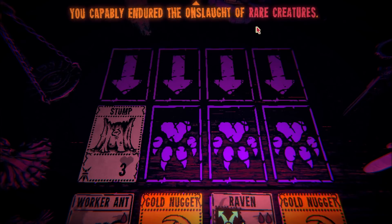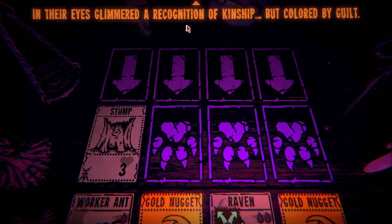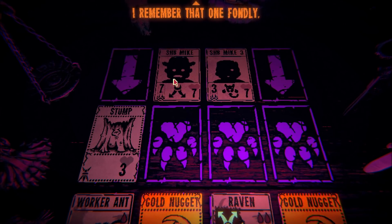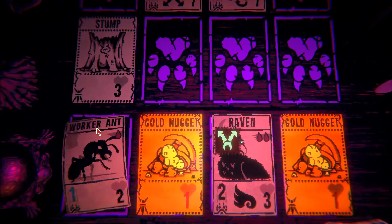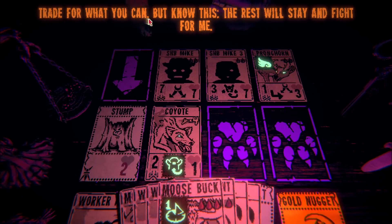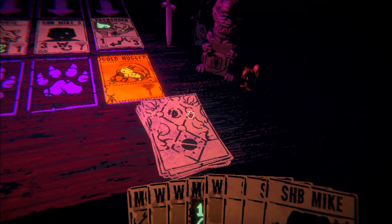'You capably endured the onslaught of rare creatures, but the true challenge was forthcoming. Shadowy figures appeared before you. In their eyes glimmered a recognition of kinship, but coloured by guilt. They were betraying you.' Oh no — my previous cards! And that one is super OP — I remember that one fondly, that was my really good card from the first episode. And now it's going to wreck us. I'm going to just draw two squirrels for now and hopefully we can get through this.